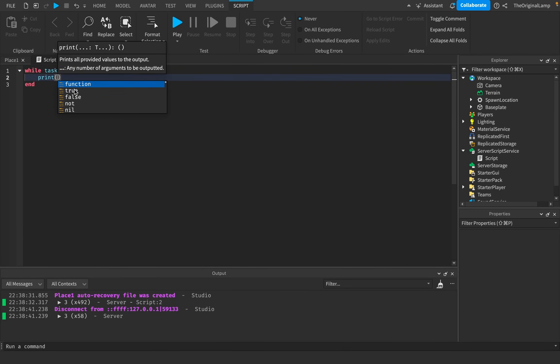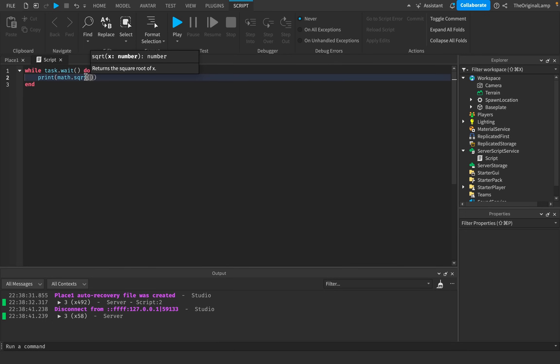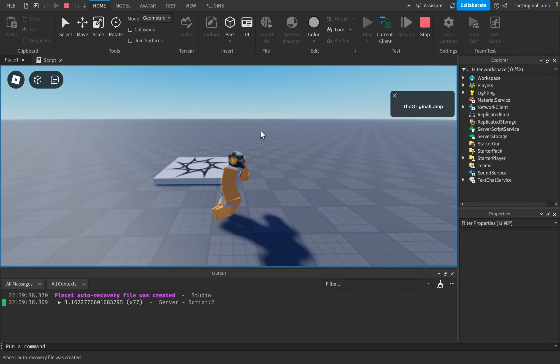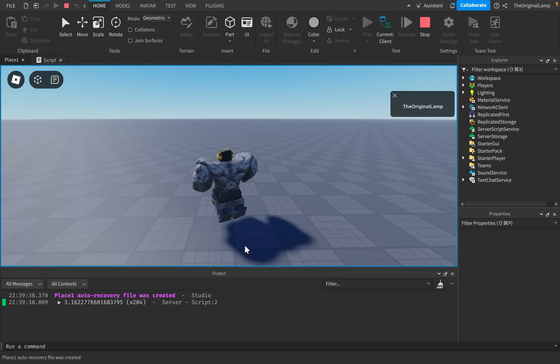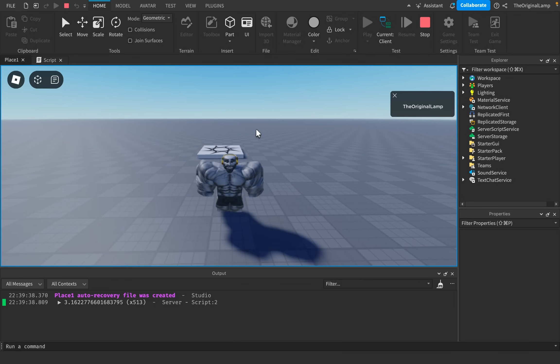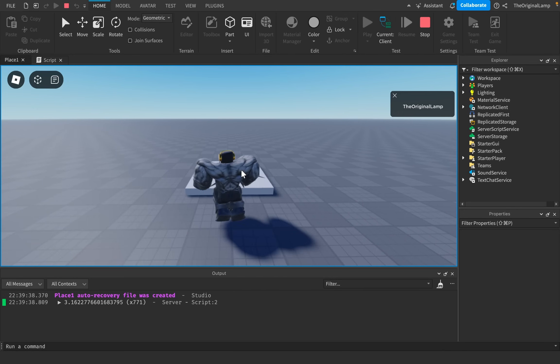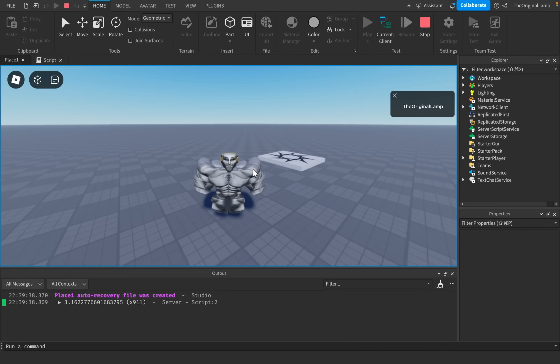One of the most expensive calculations in Roblox is trying to get the square root of something — math.sqrt. So if I say math.sqrt(10), it's not going to crash the game necessarily, but did you notice how when I played the game for the first time it took a bit longer to get in? And the movement does feel a little slower.